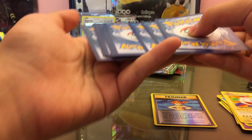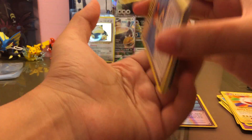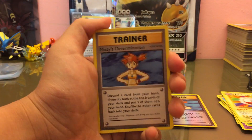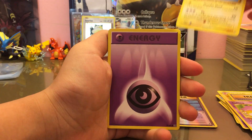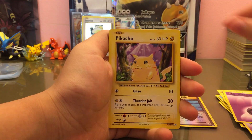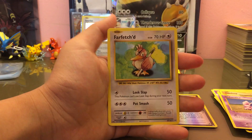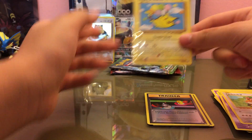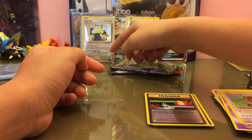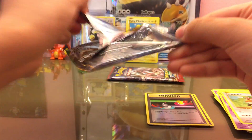Oh man, look at that card — luckily that's not a rare potential. You got Misty's Determination, Coffin... oh, a secret uncommon Flying Pikachu! Set that back there first. Also a Pikachu, Rowlet, Machop, Nidoran, Reverse Switch, and a regular rare Farfetch'd. So nothing great from our Evolutions packs except for the Flying Pikachu — which is a secret uncommon, not really a secret rare.